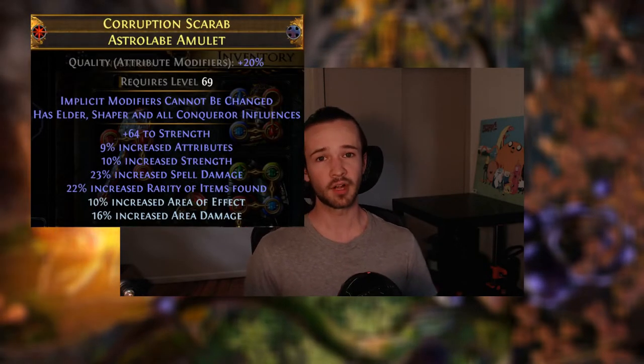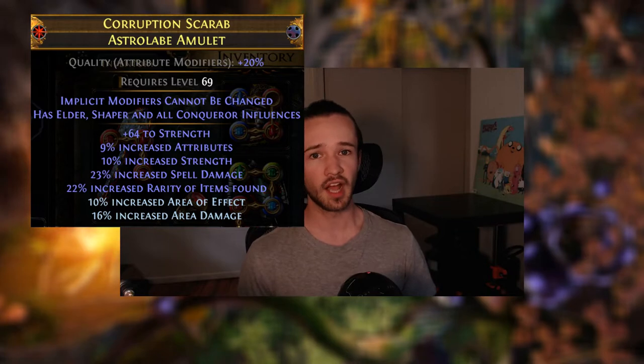Using a slightly different strategy, I was able to create this item and the crafting process was pretty straightforward. I just used easy-to-access crafting materials such as alterations, essences, and recombinating astrolabe amulets. Obviously this item isn't quite as good as the double-influenced versions, mainly because you're losing out on that implicit, but as you'll see, how easy it is to make could be a great option for you.